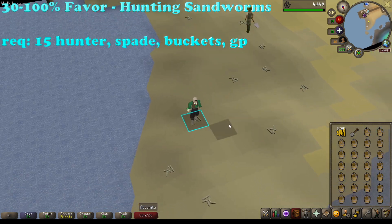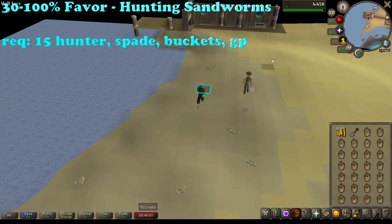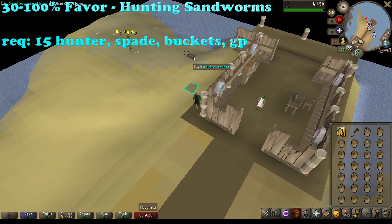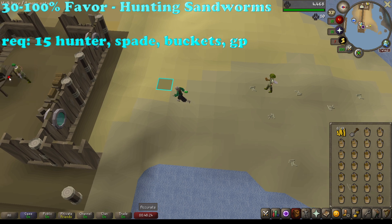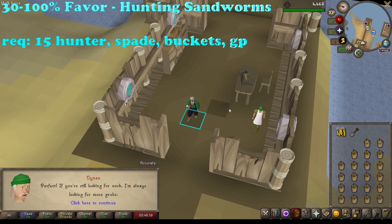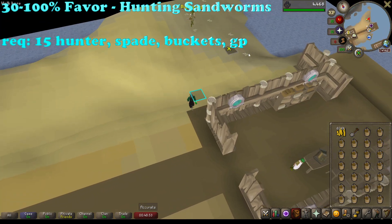A full inventory of sandworms is about 10% favor and only takes a couple of minutes. Once you have a full inventory, move a little bit south and talk to Tynan in his shop. He will take the sandworms and the buckets from you in exchange for favor - each sandworm bucket is about 0.36% favor, so a whole inventory is about 10%. You'll want to buy more buckets from him and repeat this process until you're at 100%, and this really takes less than an hour - it is super fast.